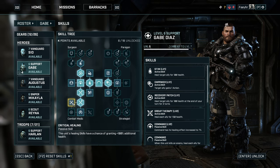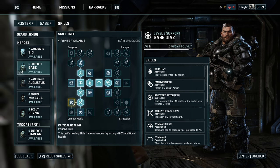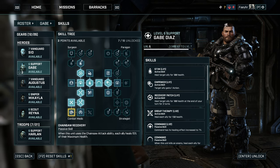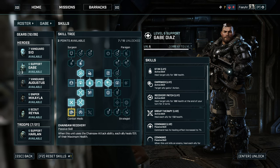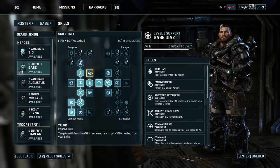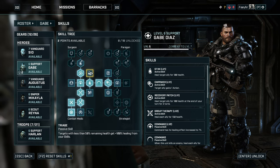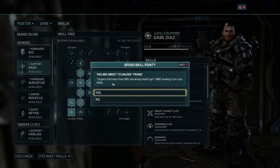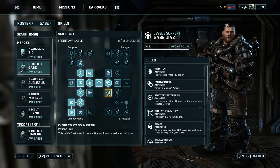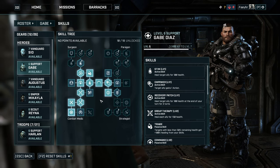Next, learn Critical Healing — a passive skill that gives your healing skills a chance to deal plus 100% additional health, basically doubling the heal amount. Next, learn Chainsaw Recovery, a passive skill that will heal you and your allies for 50% of a unit's maximum health every time Gabe uses the chainsaw attack ability. Next, learn Triage, a passive skill that gives your healing skills plus 100% health if your target has less than 50% remaining health — now even your Stim level 1 will heal for a lot. Next, learn Chainsaw Attack Mastery, which reduces your chainsaw attack cooldown by 1 turn, meaning more instant kills and healing for your party.